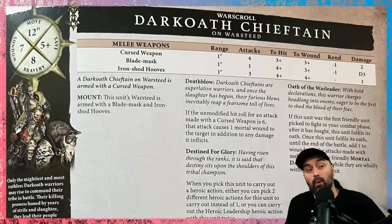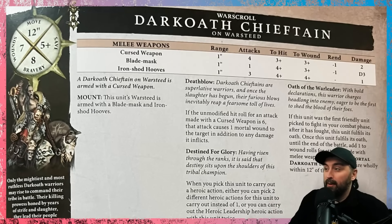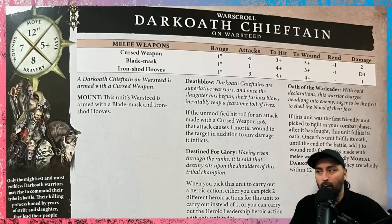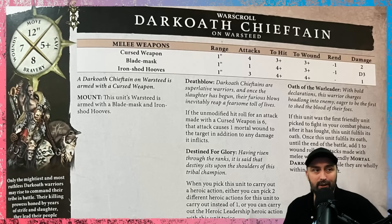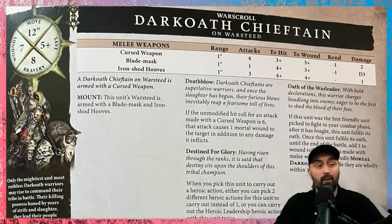They also have the Oath of the Wanderer, which makes them the buff bot. If this unit was the first friendly unit picked to fight in your combat phase, then once this unit fulfills its oath, until the end of the battle, you add one to the wound rolls for attacks made with melee weapons by friendly mortal Dark Oath units wholly within 12 inches of this unit. Pretty spicy — we absolutely love that, because that's what we call economies of scale, so if you have a lot of units in range, you're going to get plus one to wound on all of those guys.